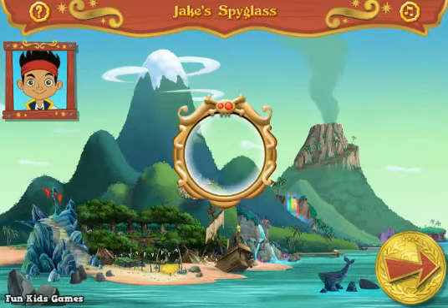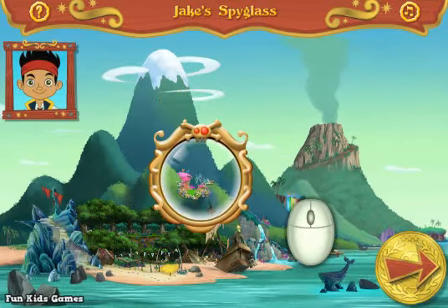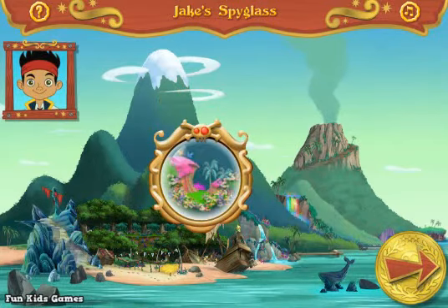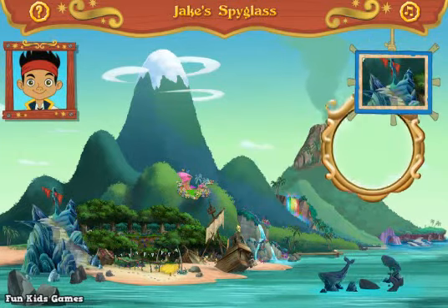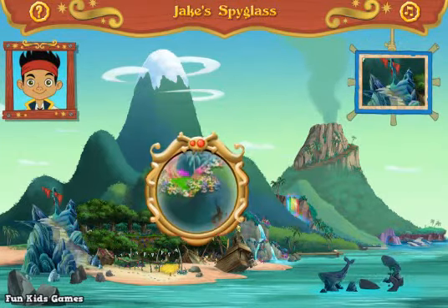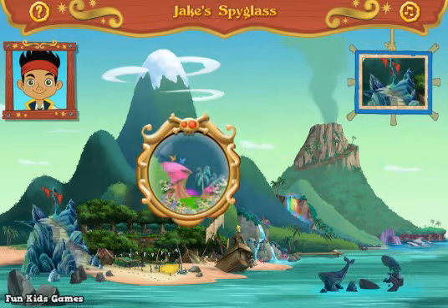Let's look at Neverland through my spyglass! To move the spyglass, just move your mouse around! It'll make small things on the island bigger! If you need help, just look here for a hint! Okay, what was the first part of the note? First, look for Shipwreck Rock!